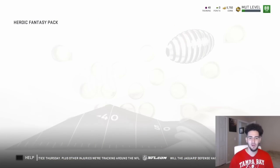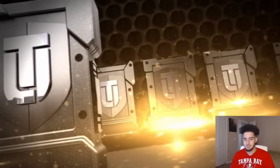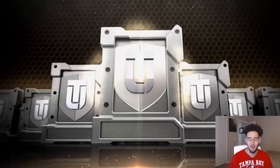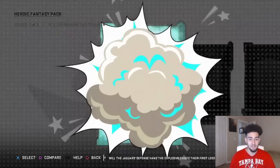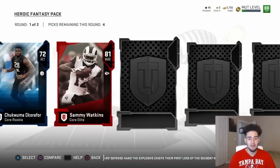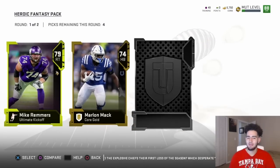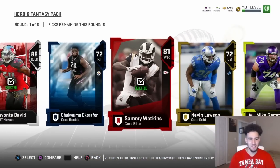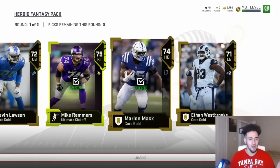Please bless me with the full hero. An alter ego! I'll definitely take that. 88 Lavonte David — wow, that's a high overall. That animation is so extra. We'll take that for sure, and we'll take Sammy Watkins, and then these ones for the set.